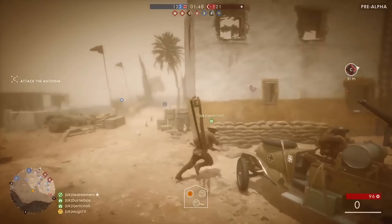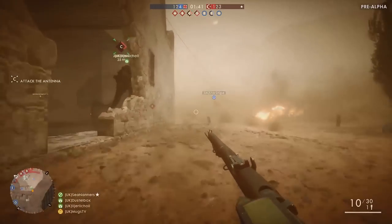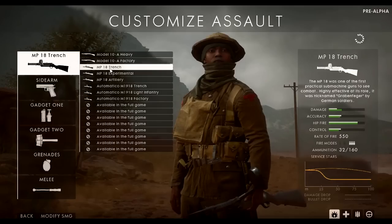In terms of weaponry, the best frame of reference is footage from the Gamescom livestream. For the assault class, all weapons were in the closed alpha, but we see some different variants. The MP18 SMG now comes in Trench, Artillery, and Experimental variants — the Experimental being a three-round burst fire model. The Model 10 shotgun comes in Heavy and Factory variants, and the Automatico SMG in Trench, Light Infantry, and Factory variants.